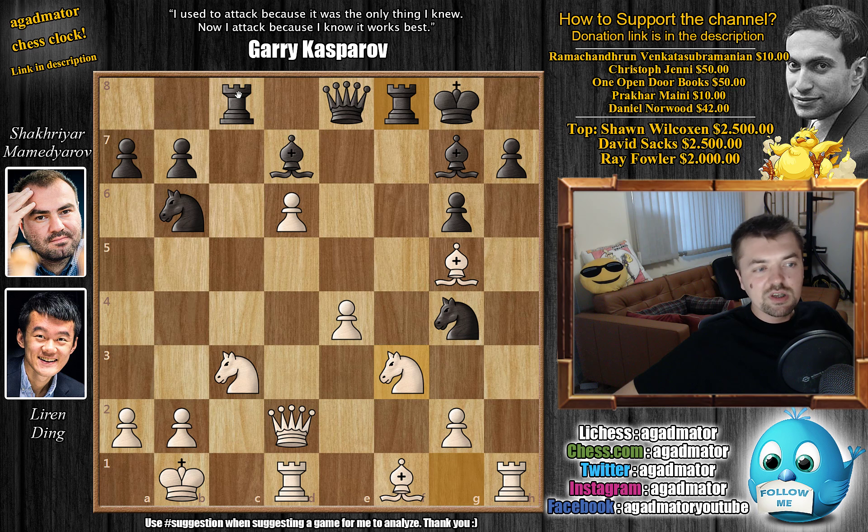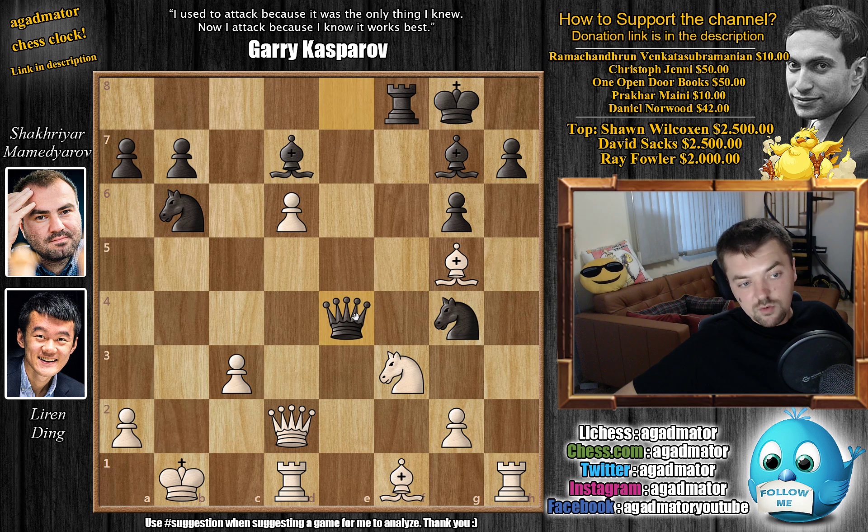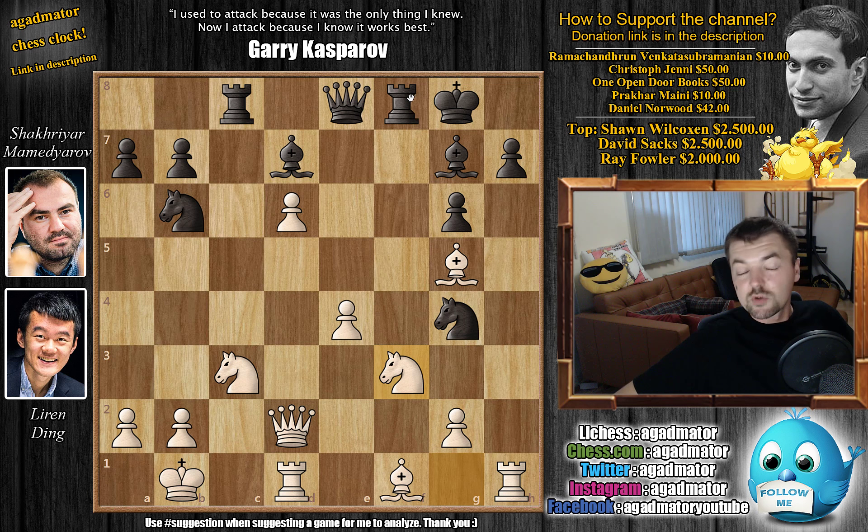The main idea here is rook to f7. Rook captures on c3 is also a possibility — there are two games: one was won by white, one by black. The more notable one is Maxim Rochstein versus David Navarra from the 2012 European Club Cup, where after b captures, queen captures, and e4 check was played — but after bishop to d3, white was able to win that game. If David Navarra lost this with black, I don't know what to make of it, but Ding goes for the main idea.